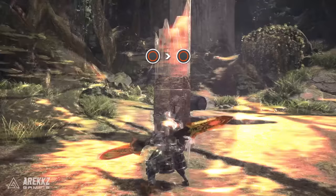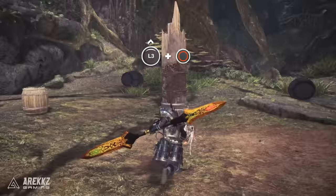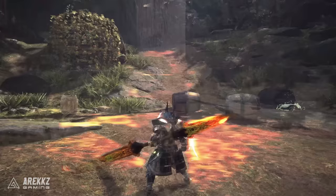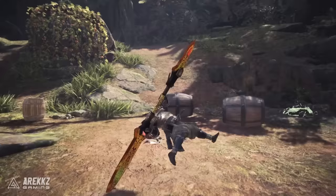Pressing circle two times consecutively performs a wide sweep followed by an overhead smash — a nice combo that will become very important once we look at the buffed versions. You can also press forward and circle for a leaping slash, which covers good ground, so if there's distance between you and the monster you can use this as an opener and lead into your combos. You can also press forward and triangle with your weapon sheathed to perform this same attack. Most of your combos will come from when you have the red buff active.